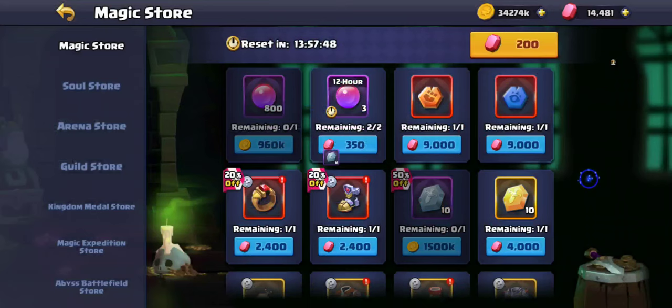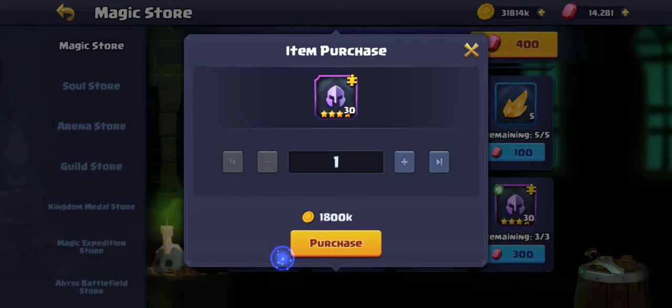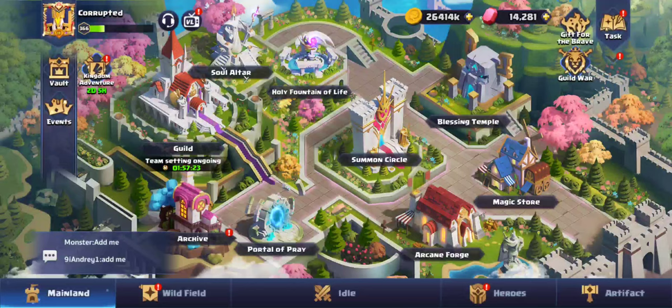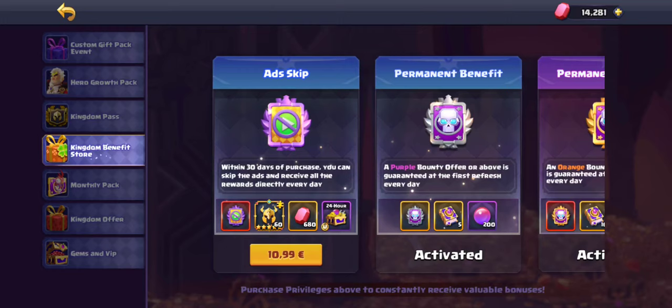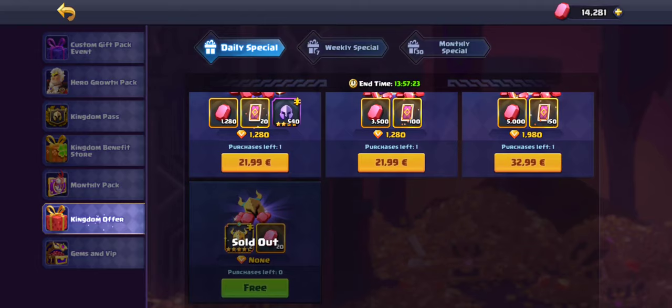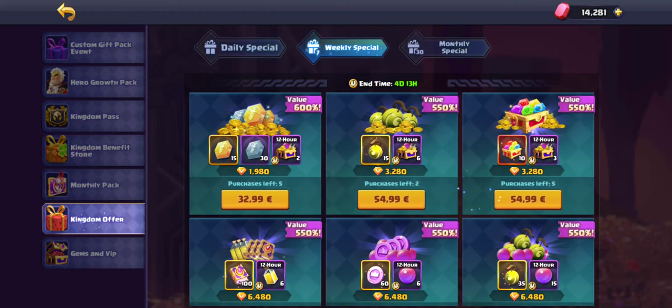I'm also buying some more when I have the gold and reset for 200 gems. You can also buy them in the shop — on the dailies I'm not sure if they have them, but you can buy them weekly, like here for 10 euros for the normal two badges.